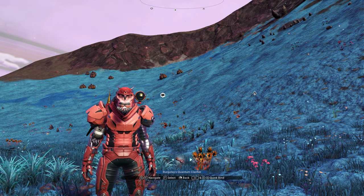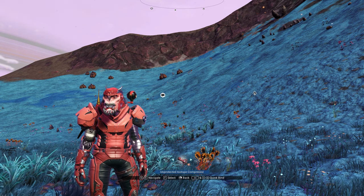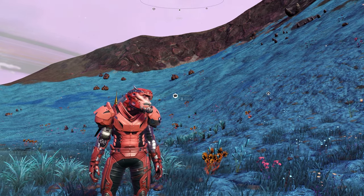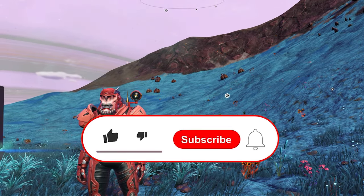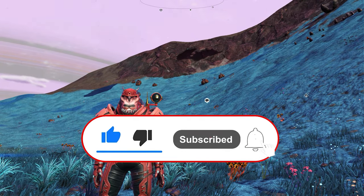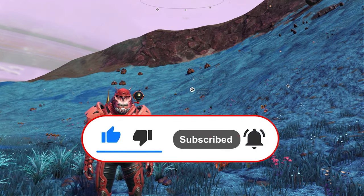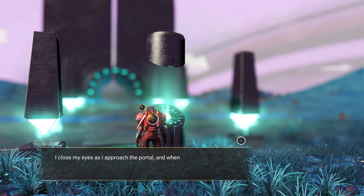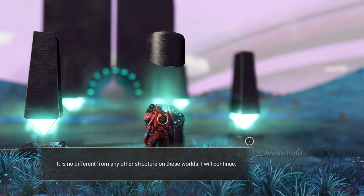Next I'm going to show you 10 awesome locations — maybe even 11 — of S-class multi-tools from every type covered today. You can hold six, so grab the ones you want. Don't forget to hit that like, and subscribe if you haven't yet. Let's fire up the portal and enter the glyphs for the first location.